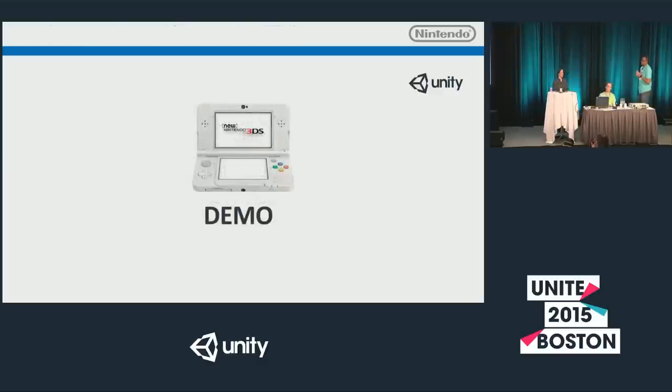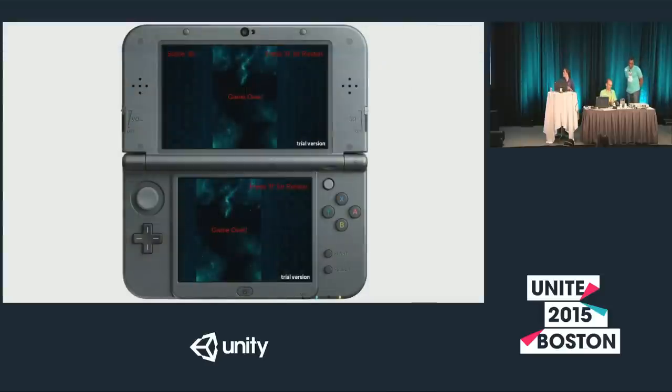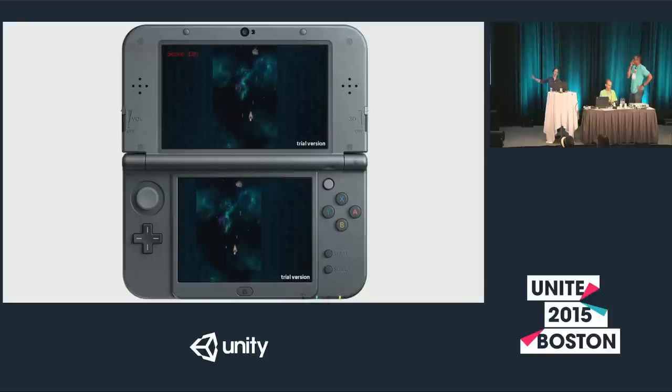Let's get to a demo. What we have here is the space shooter demo, which might look familiar to people who've played with Unity's demos before. Right now we just have the same thing on both screens — if you don't render anything to the second screen, Unity will reuse the top buffer on the bottom screen. The screens are different sizes, so it's cut off on the left side and doesn't look great.